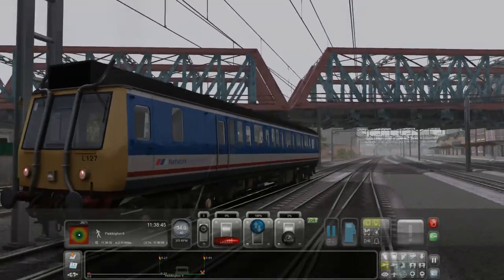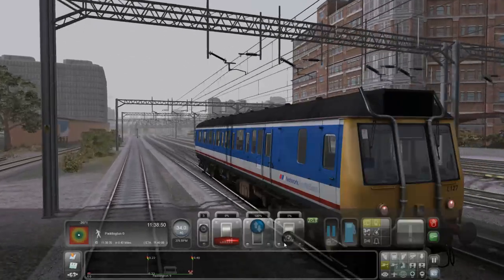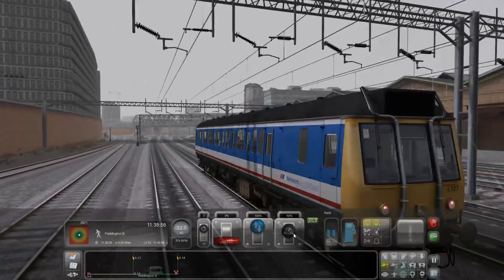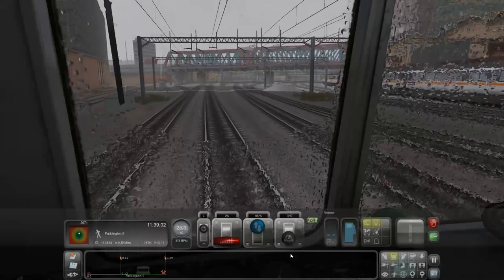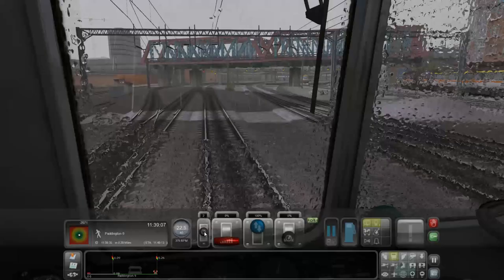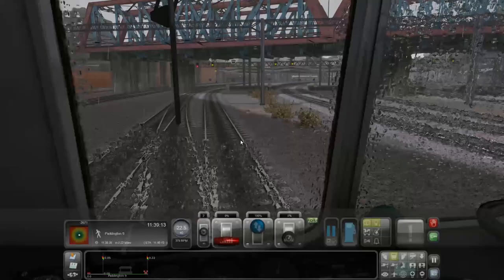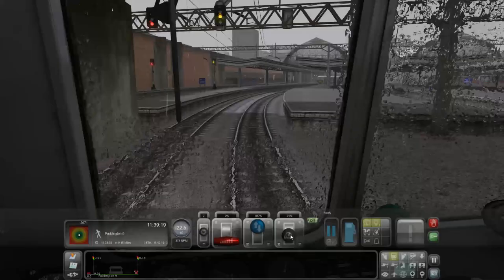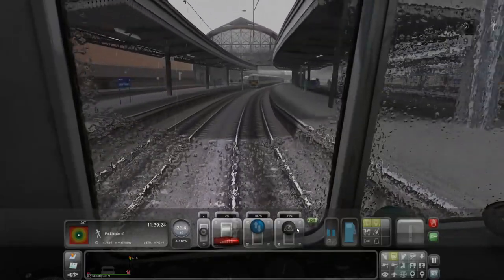I have a slight issue with the fact that when you're in the cab you can't look around as much as I would like. Okay, we need to start braking a bit more. Right, yeah — I think this might be the end of the line. Let's try not to crash into anything — that would certainly help!